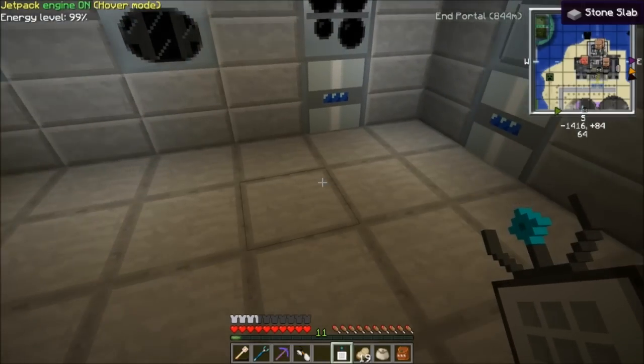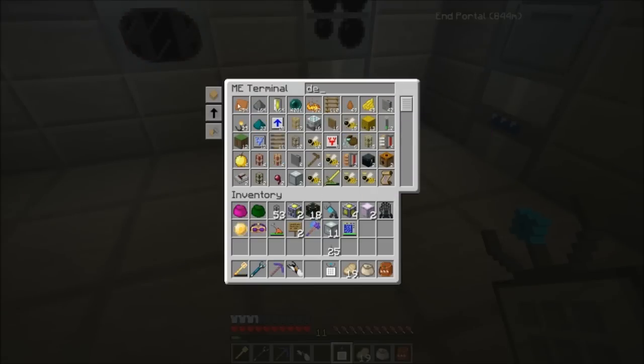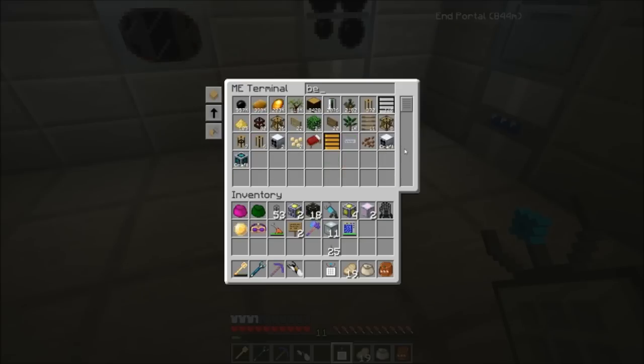So I had it set to do it constantly — I don't have to sit there and wait for them when I need them. You can see here: dense copper plates — 45,000. And now if I search for beryllium, I have 3,000 beryllium cells.